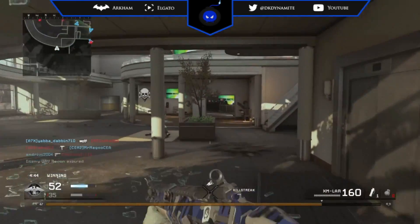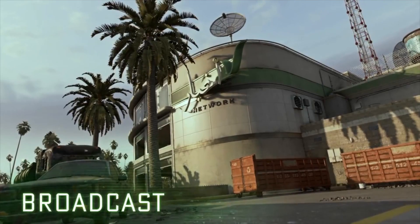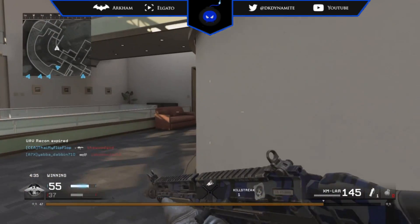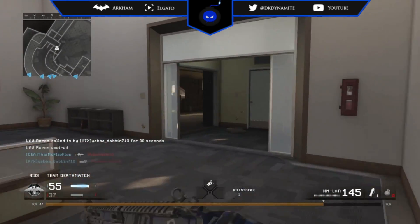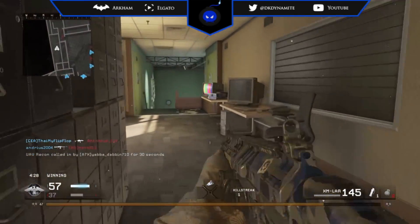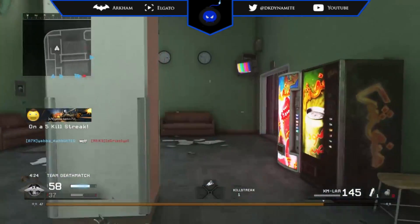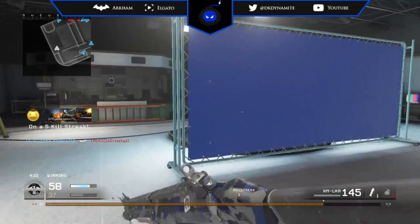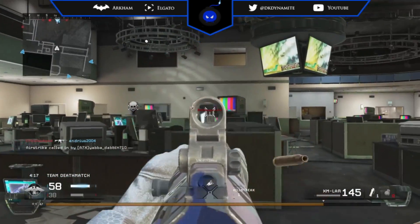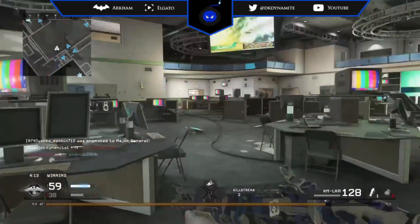In terms of the multiplayer maps featured in the Variety DLC, we first up have Broadcast. Based on the TV station from the campaign mission Charlie Don't Surf, this map provides a unique blend of confined corridors and wide open spaces. Outside the station, the parking lot contains long sight lines but once inside, cramped hallways and a computer-cluttered broadcast room provide ample close range combat opportunities. This is definitely my favorite multiplayer map out of the Variety DLC.